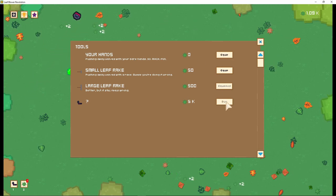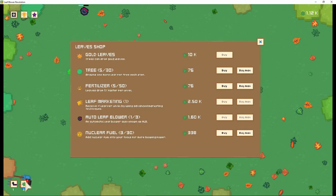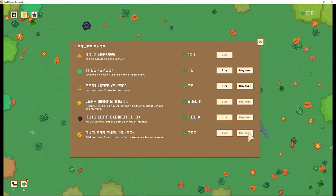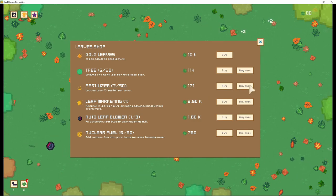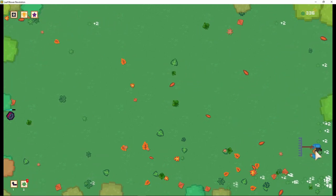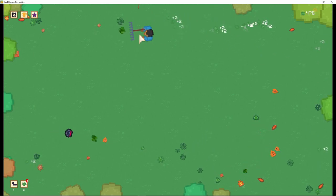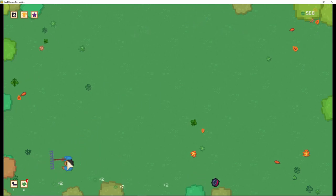Okay, so I guess we're maxed out for right now. Let's go back down here. Nuclear fuel. Let's buy lots — add nuclear fuel into your tools for more blowing power. Let's try to max these out. I'm liking this. This is actually pretty interesting, because I've never seen an idle game take this approach. This is actually pretty neat, it's a good idea. It's different — you gotta appreciate things that are different.